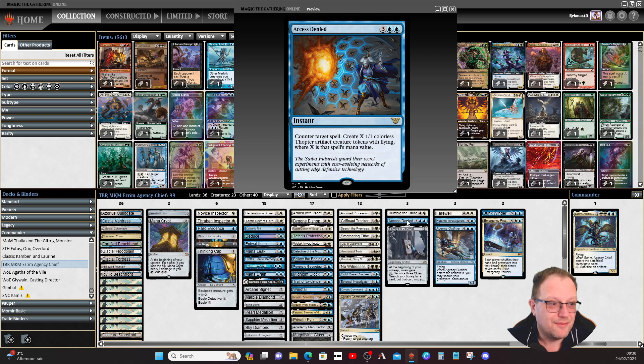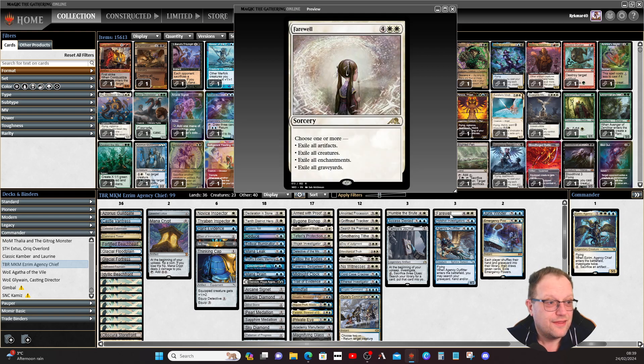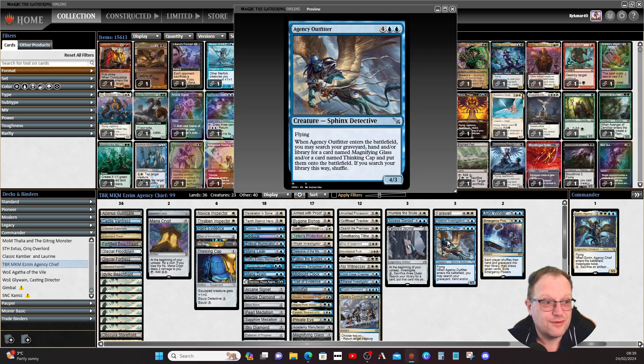Tamio's Journal lets us investigate each turn and sacrifice three clues to find any card from our library, which is great. Farewell is the most hated removal spell among my regular MTGO playgroup and moderators — I think it might get banned in Commander eventually, but for now it's here as a full board reset when needed. Humble the Brute is targeted removal for anything with power four or more and gives us a clue. Access Denied counters a target spell and generates X 1/1 thopter creature tokens with flying, where X is that spell's mana value — one of my favorite counterspells from Kamigawa. Hotshot Investigators bounce a creature to its owner's hand when you control an investigation, but it's probably not good enough to stay in the deck.